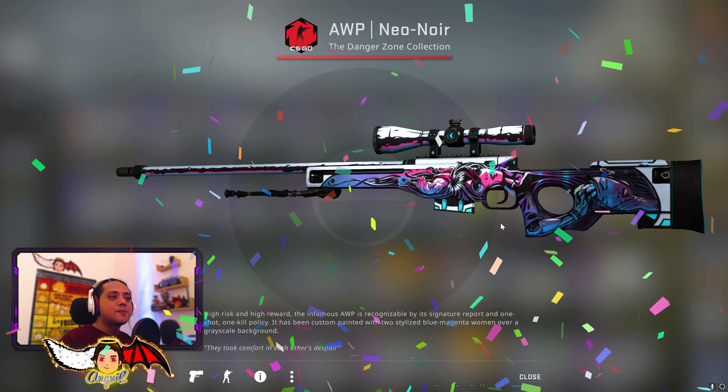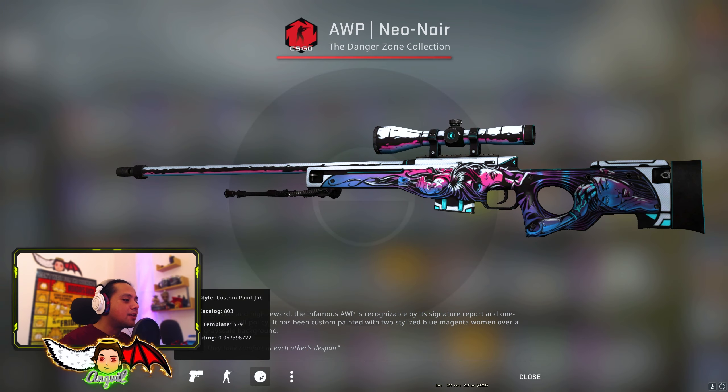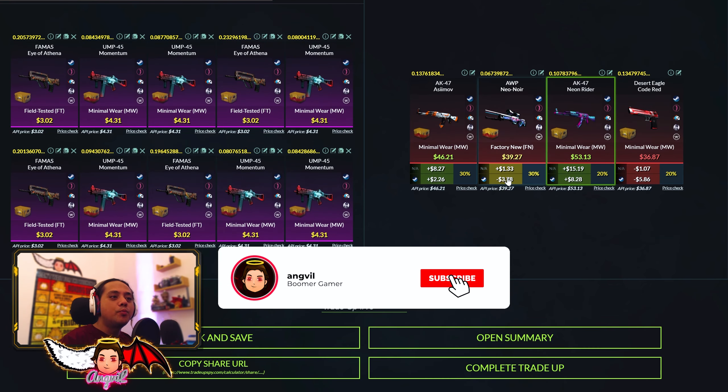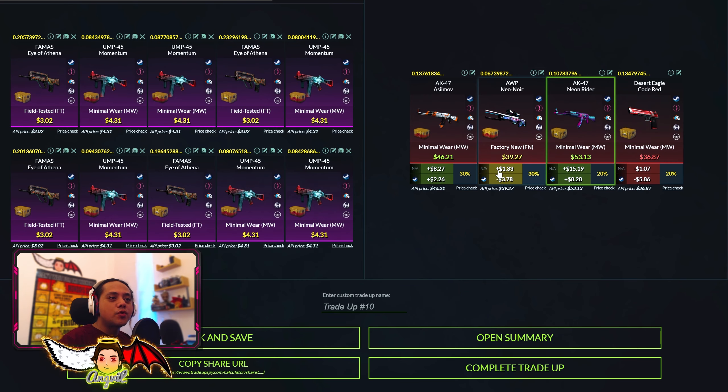Let's hop back into TradeUpSpy and see if the float is correct. 0.06739. The website is down 2 points. So we only made $1 from this TradeUp. Not bad. We landed the wrong 30%, but I'm hoping I get the stonks in the statty.